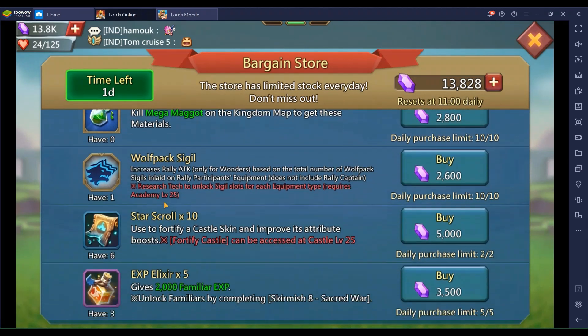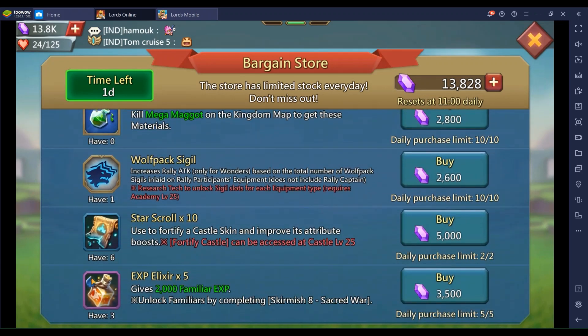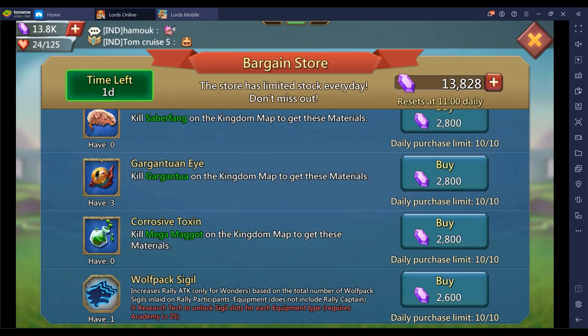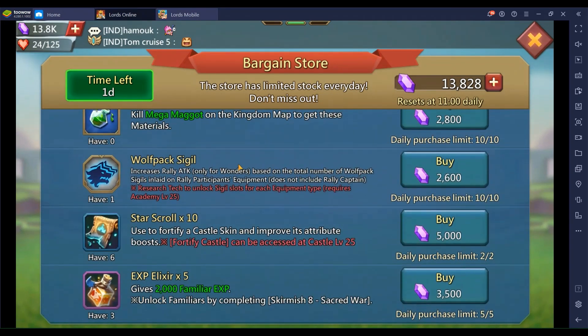The Sigil — 26,000 gems, so 20 that you can buy. That's pretty good, that's what I'm gonna use. You can buy some Star Scrolls. And don't put gems into Elixir, guys — don't do that unless you have a lot of gems to spare.